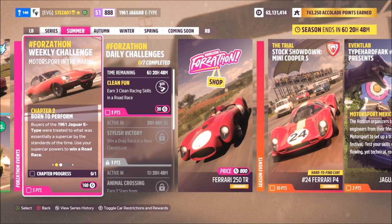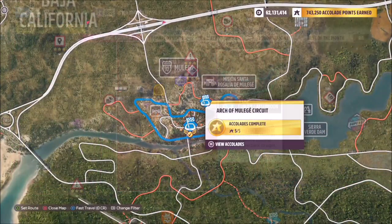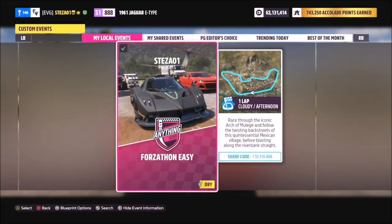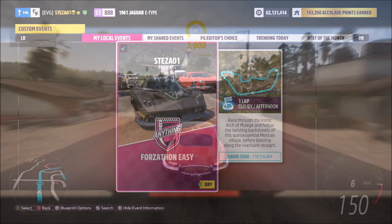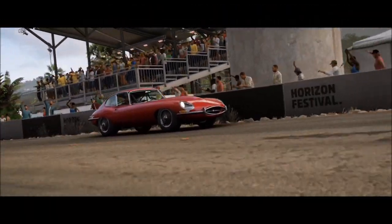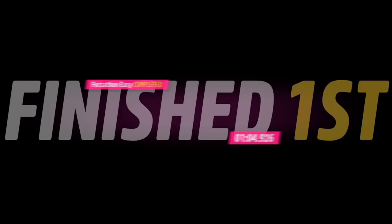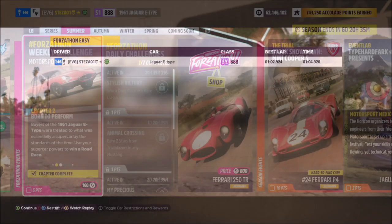The first challenge just wants you to win a road race using your 1961 E-Type, which is super easy. We head over to the Arch of Muleach circuit where I have a race created called Forzathon Easy — share code 110316804. There are no AI drivers, so you're guaranteed a win every single time, and it'll only take about a minute to complete since it's just one lap.